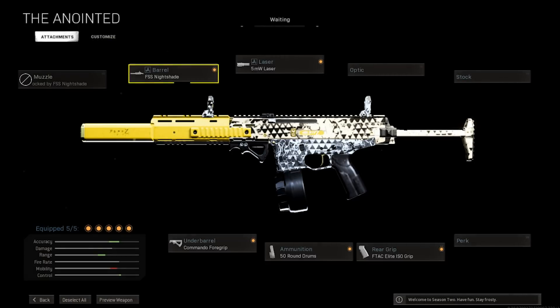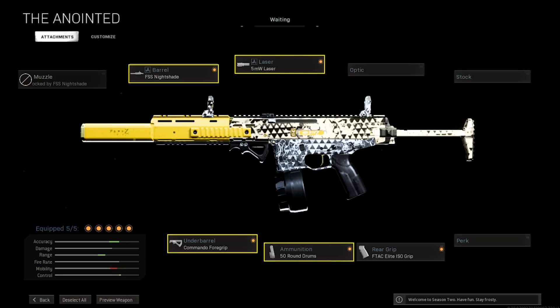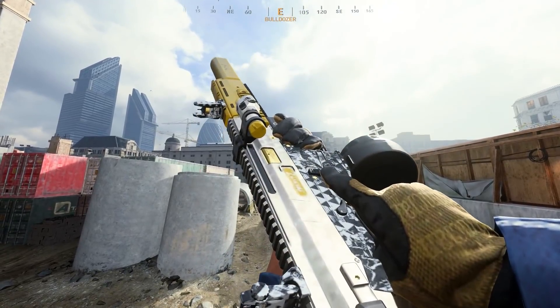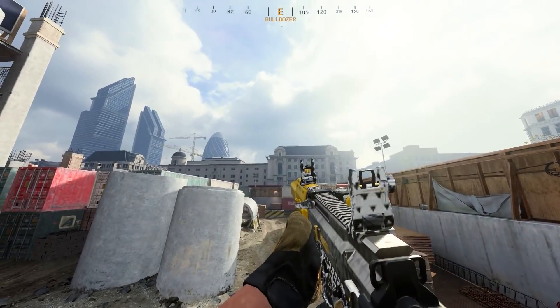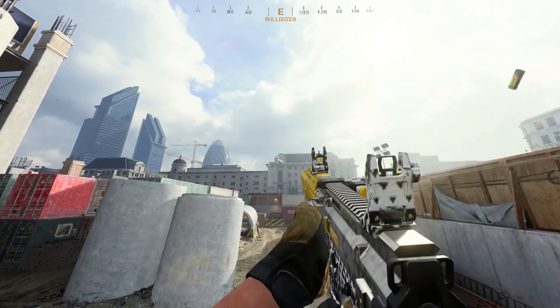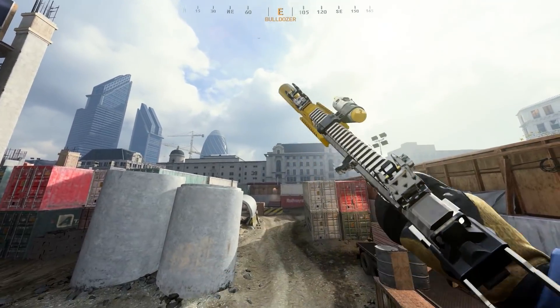Next up, the ISO with the FSS Nightshade barrel, commando foregrip, 5-milliwatt laser, 50-round mag, and the F-Tac Elite ISO grip. I've written off the ISO in the past, but I'm going to give it some credit. It's basically a smaller, less melty version of the MP5, but actually easier to kit out. It hits slightly lighter than the MP5 but is drastically easier to control, with practically the same fire rate. The time to kill on the ISO is very impressive and it's much easier to control at mid-range, making it slightly more versatile than the MP5.